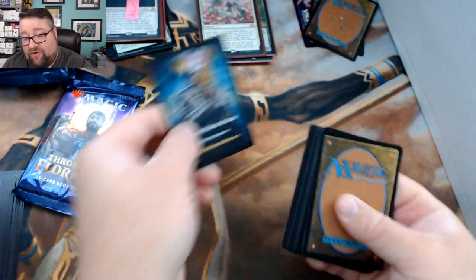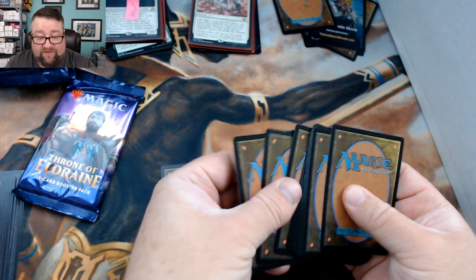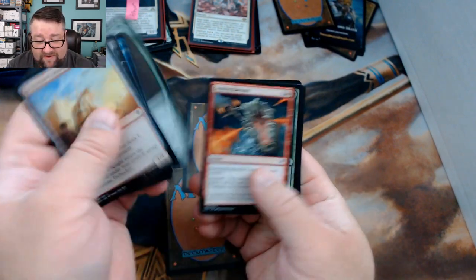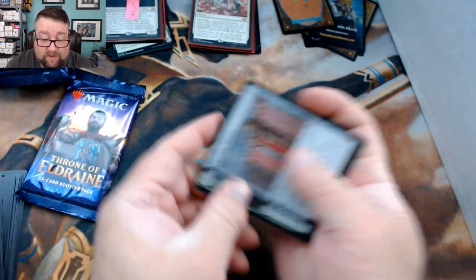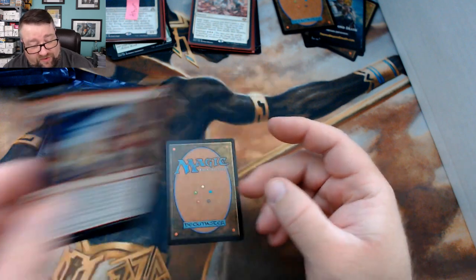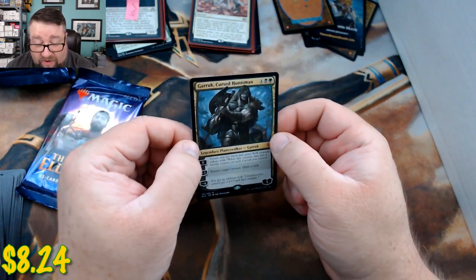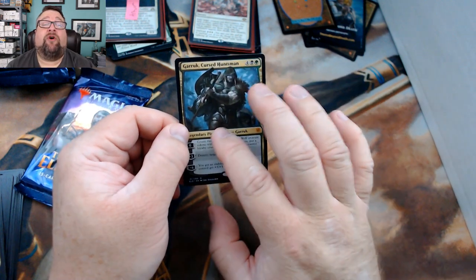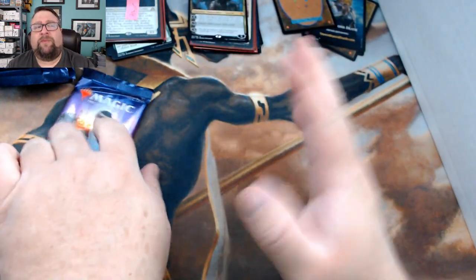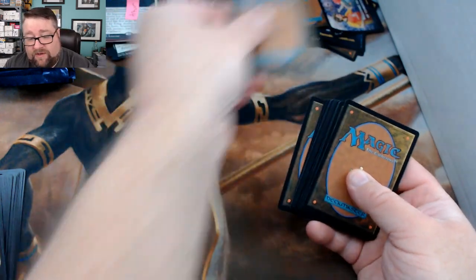Thank you very much for being a new patron — and that's why we're doing the Patreon giveaway later in this video. From the packs: we got Heraldic Banner, Thunderous Snapper, and a Joust. And our rare is — winner winner chicken dinner — a mythic rare: The Return of Garruk, Cursed Huntsman! My son and I have been talking for a couple of years about when Garruk would come back, and here he is — that's a great hit!